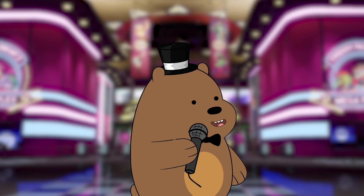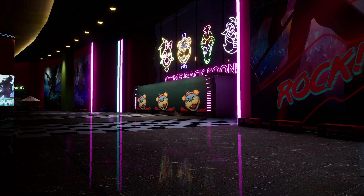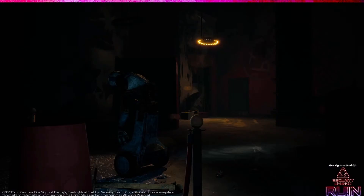Now onto the best part in my opinion — the Ruined DLC teasers. For the first one, we got what looks to be the lobby of the Pizzaplex. If you compare it to the one from the base Security Breach, you can tell it's heavily worn down. Next, we got a new look at Glamrock Gifts, which also shows the stacked spot.